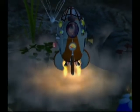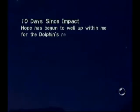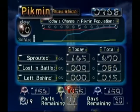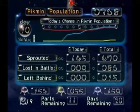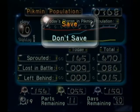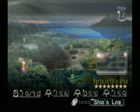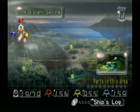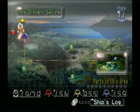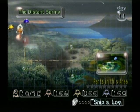The Forest of Hope is complete! 10 days since impact — hope has begun to well up within me. We sprouted 145 and lost 9. With the Impact Site, the Forest Navel, and the Forest of Hope 100% completed, all that is left is the Distant Spring and the final boss. In the next episode of Let's Play Pikmin, we're going to go to the Distant Spring and see what's going on there — the final area. See you guys then.